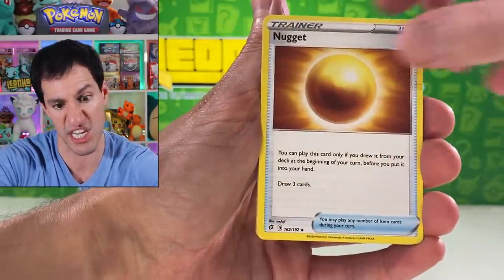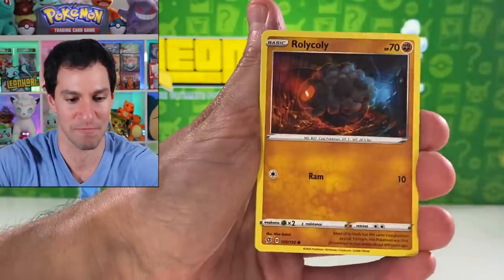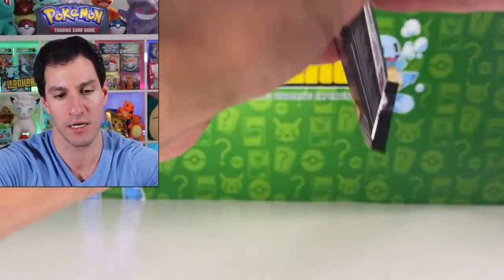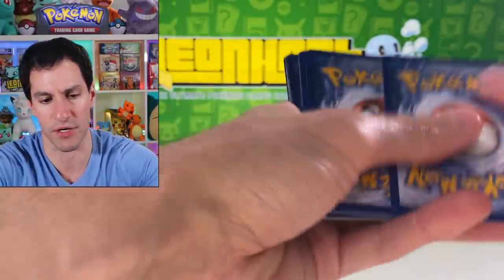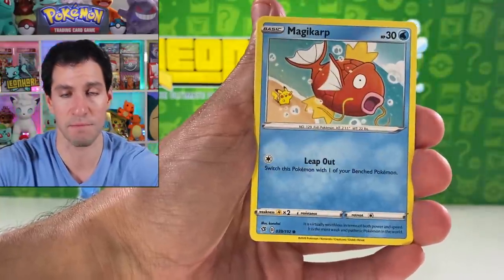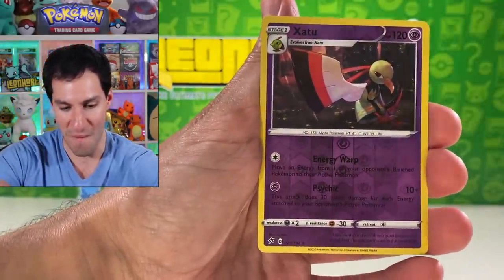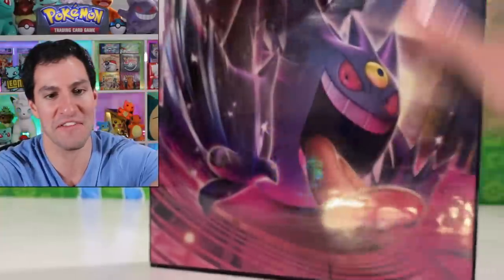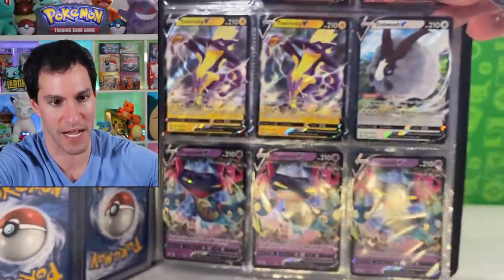Fighting energy! Everybody give a nice pat on the back. Lotad, Growlithe, Rolycoly, Toxel, Barboach. There's like an old 80s band that sang 'Barracuda.' Leaf energy — we've gotten the grassy energy. There's a beautiful secret rare trainer in the set I have not pulled yet. Zatu and Malamar V — this is exciting! I don't believe I pulled this one. We have the regular Malamar but this is the Malamar V.